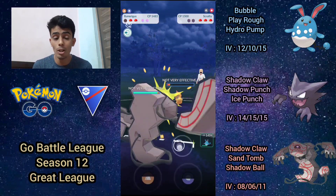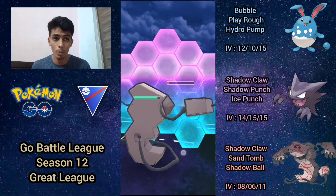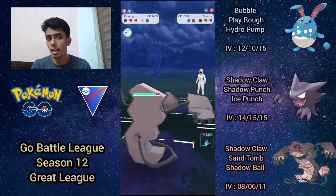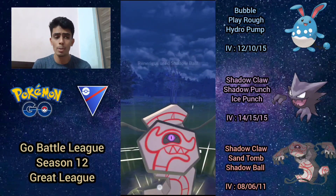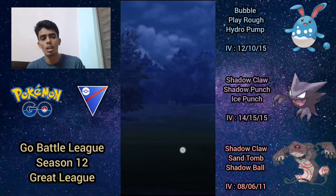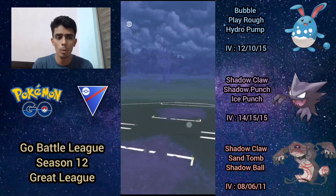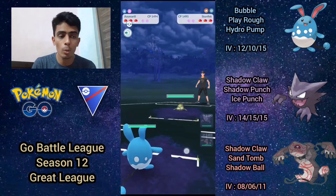I bring in Runerigus, shield once, and farm all the way down — I want fully loaded energy on Runerigus because it's going to be devastating endgame with Scrafty out of the way. Whatever they have in the back is likely ghost-weak. They come back with Jellicent and I go straight for shadow ball, which one-shots it. They have Nidoqueen in the back, which has very little play against Runerigus. With the shield advantage there was no way they were going to win that.